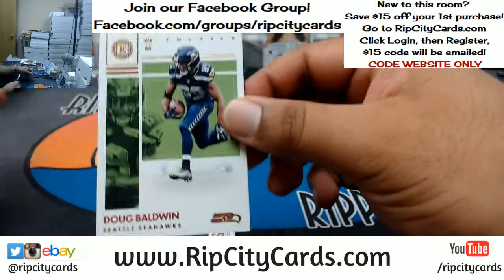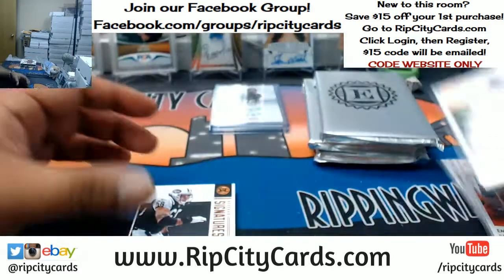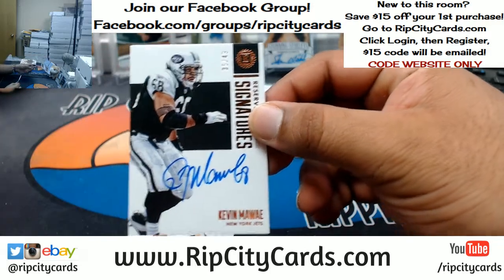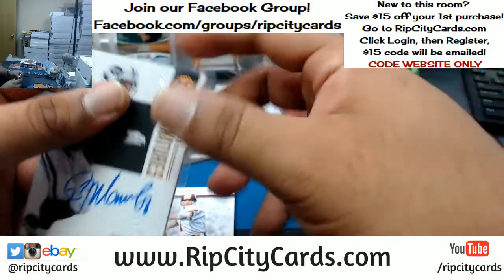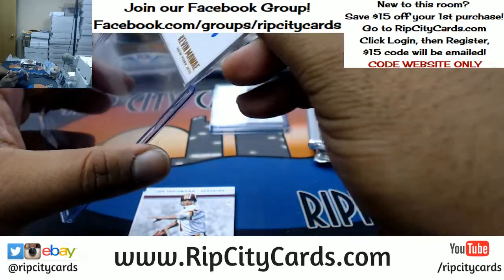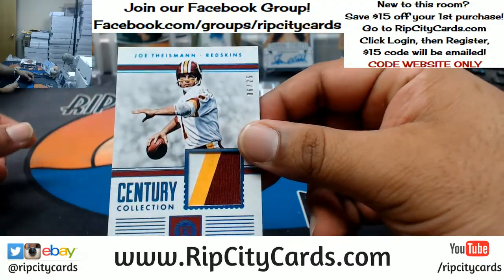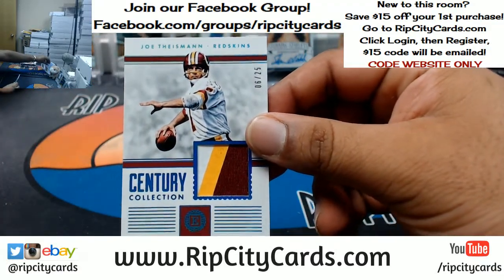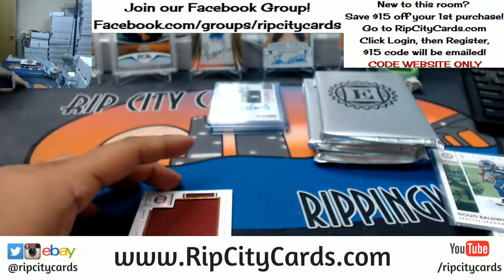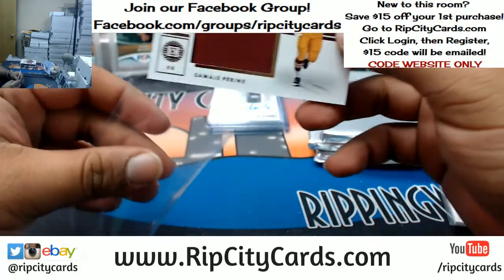We have Doug Baldwin, Seahawks. Kevin Keady to 49 — get out of his way — for the Jets back in the day. That's decent. Patch coming up for the Redskins: three-color patch to 25, Joe Theisman of the Redskins. And coming up right behind him, a rookie to 49, also for the Redskins.